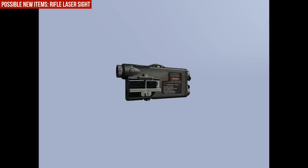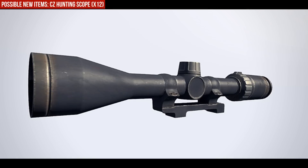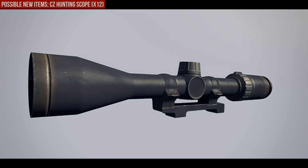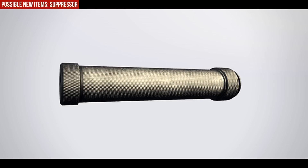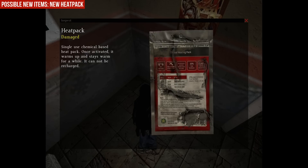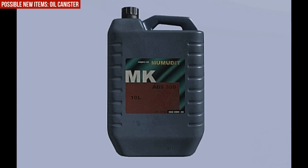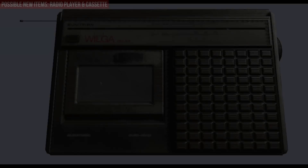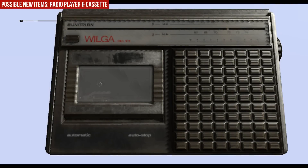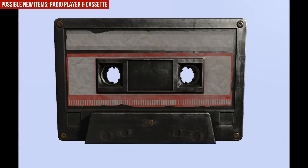Then we have the new rifle laser sight, the new CZ hunting scope, the suppressor, the new heat pack front and back, the new oil canister. Then we have the new radio player and the cassettes — now we can hear music around Chernarus.